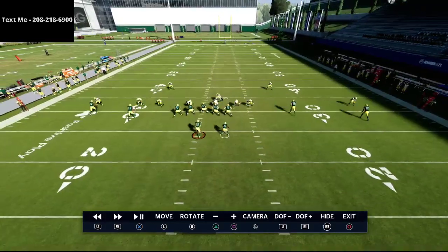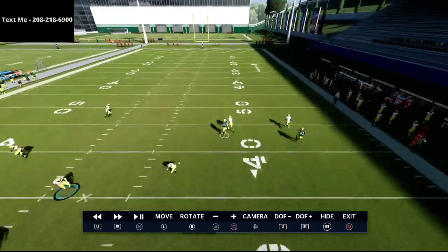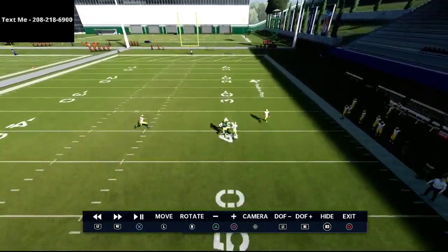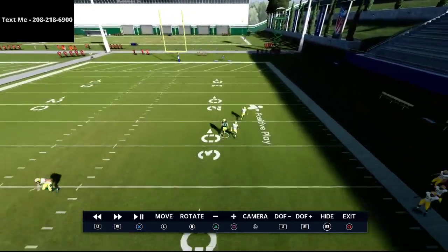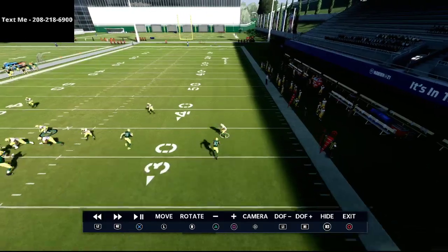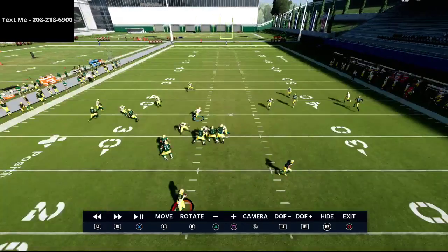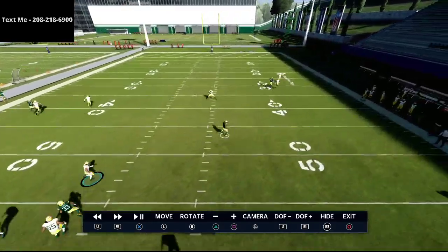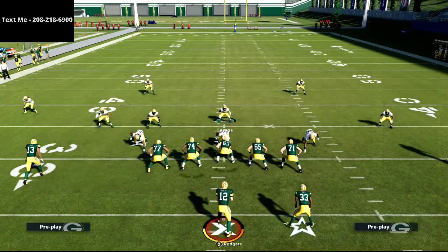On the right side, the one thing going for the offense is that this seam flat zone is going to match the seam — it tracks all the way up the seam. Unfortunately on this right side, the defender doesn't squat on an out route; he just stays back. What that does is leave the crossing route wide open, as you can see right here. The way you solve that problem is with a couple more adjustments.